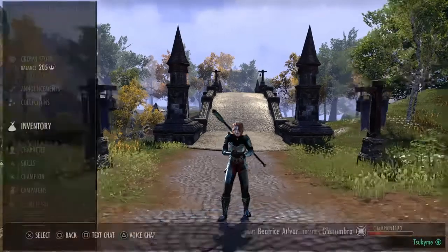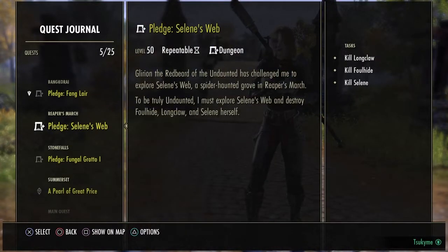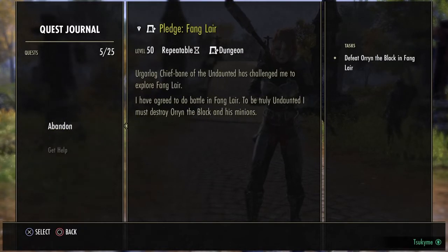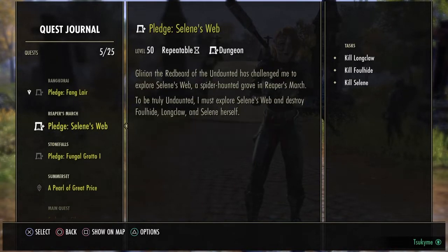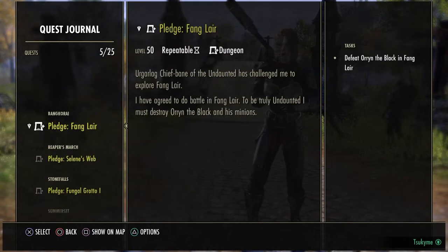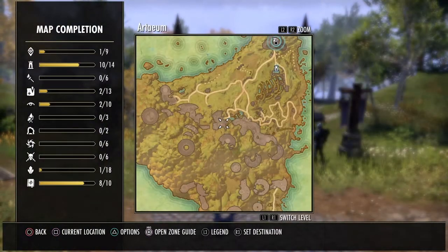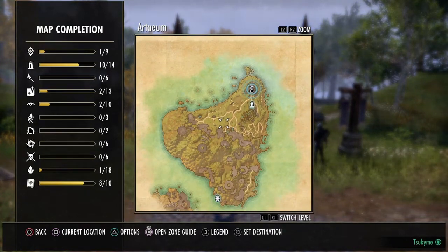Journal. By pressing start and going under journal and then quests, you can select and check all the active quests you have on your character at the moment. By pressing triangle, you can abandon, get help, or share if you have someone with you. The quests are divided by the zones they are in and the main quest. By pressing square on a quest, it's going to show you where the quest is located, and by pressing L1, you can zoom out if the quest is situated inside a place you can't see.